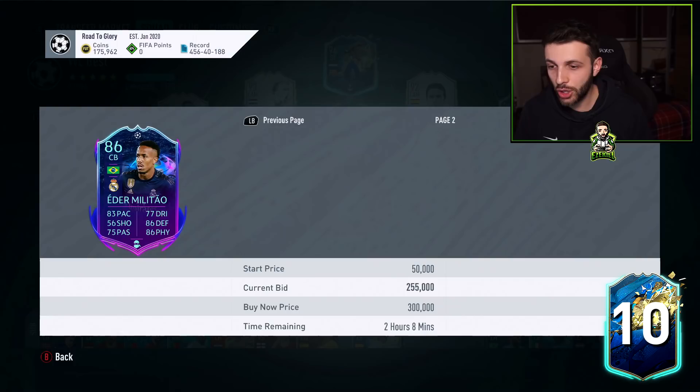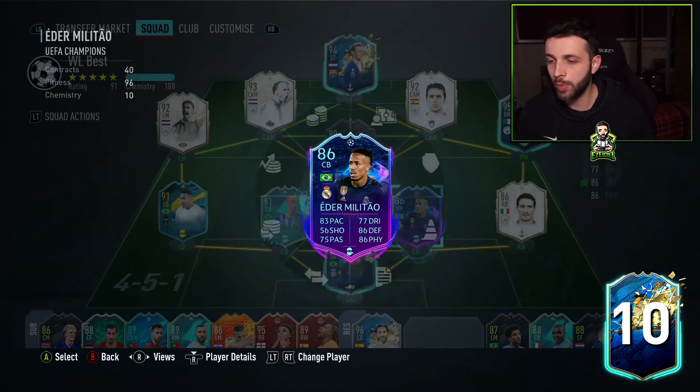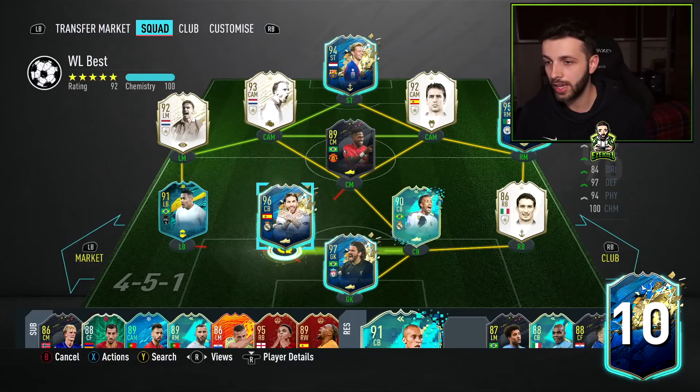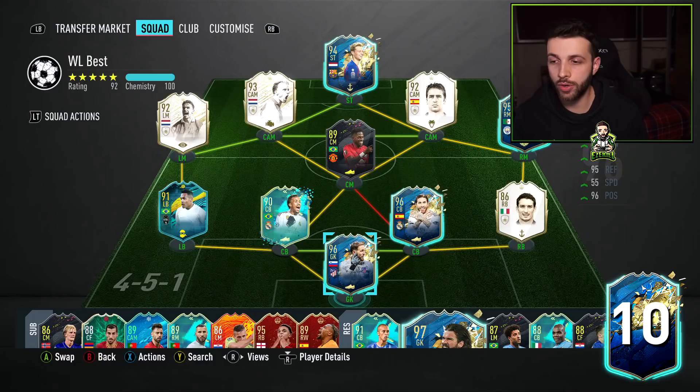Oh my god — I forgot we've also got Fekir and Oblak! We can sell Eder Militao as well — he's going for 270, 280, 290... I actually bought him as an investment at a bad price — paid 230 — but it's managed to pay off. Let's put Ramos in there and switch them around. Now Alisson isn't on full chemistry and Fred isn't either — I could put Oblak in to get full chemistry, or get De Gea to swap around.